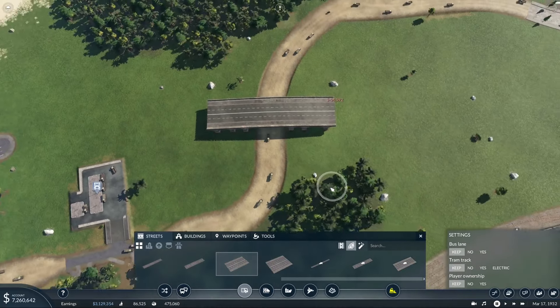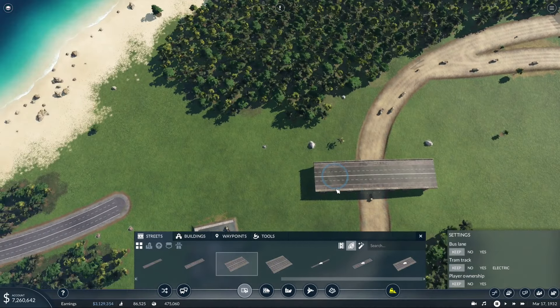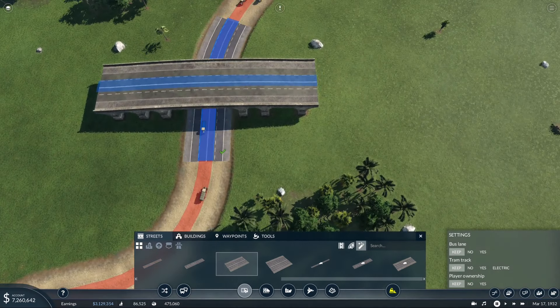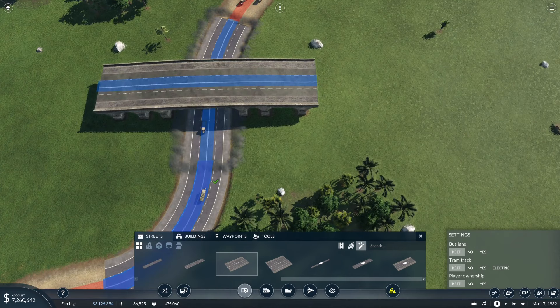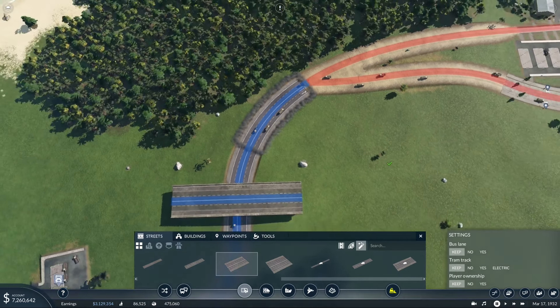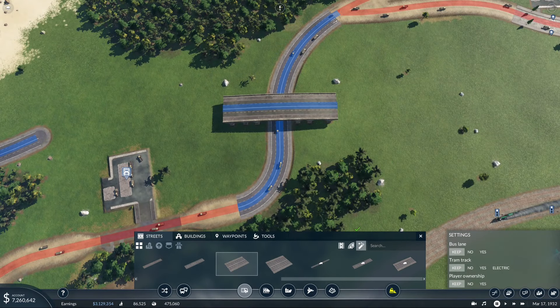So we got the bridge in place. While we're at it, let's upgrade this road. There we go. That way our trucks will be able to move around a lot faster. I mean, it's 1932 - we gotta start paving some stuff, right? It's important.